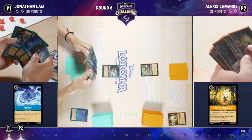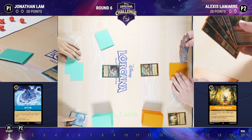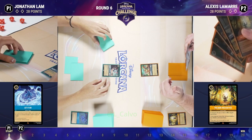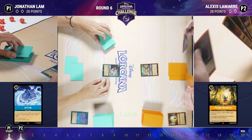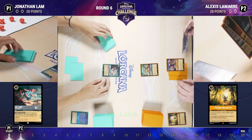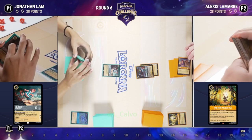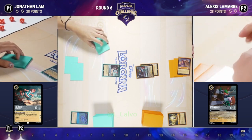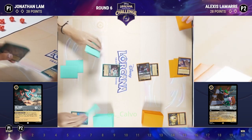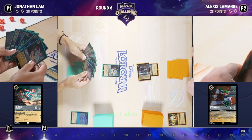Playing Mr. Smee — a fantastic Steel character for only two cost, a 3/3 that quests for two. Anything that powerful has an Achilles heel: if he's exerted at the end of your turn and you don't have a captain in play, he takes one damage. It's one of the best Steel cards around, but he just wants his captain, he just wants to be led.